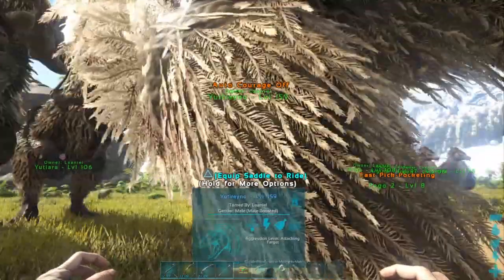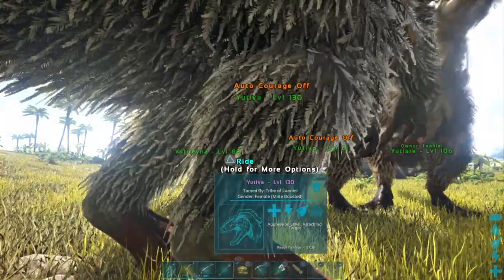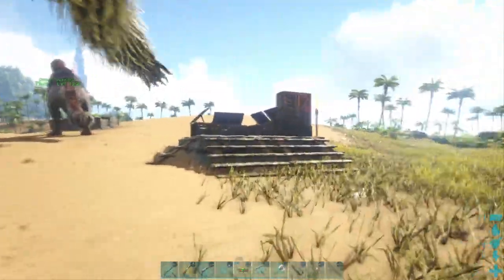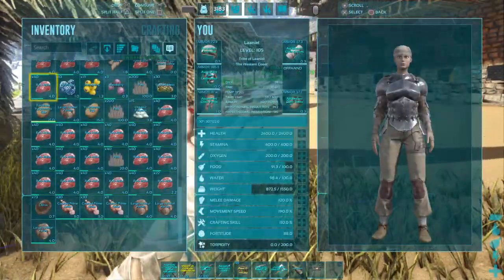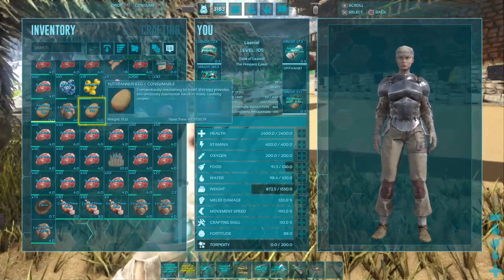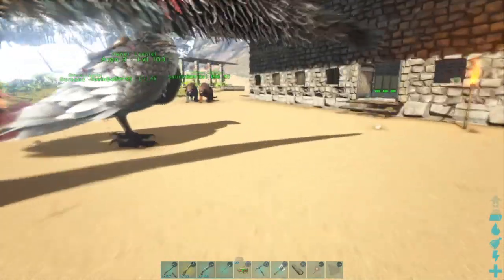The whole intention was that I want to breed it with Uteva. Because Uteva was relatively high level — I think it was 90-plus or something after taming. Anyway, I was successful in breeding them. So we have an egg here that we will need to hatch very soon.